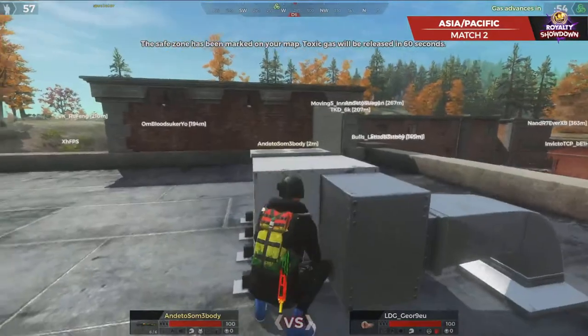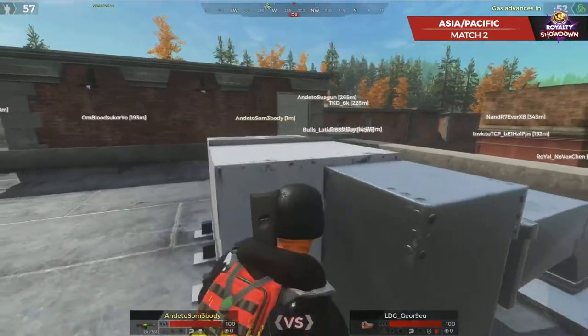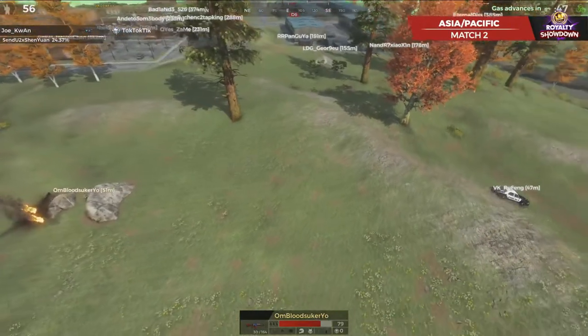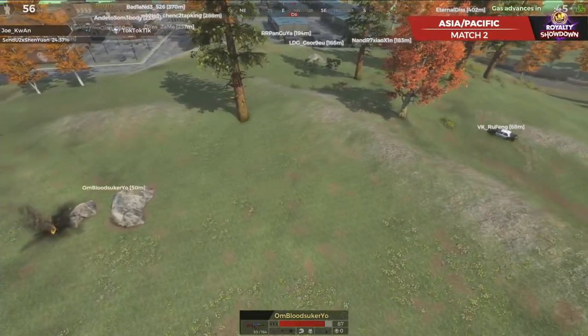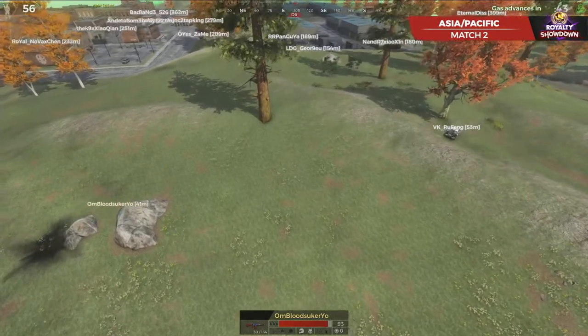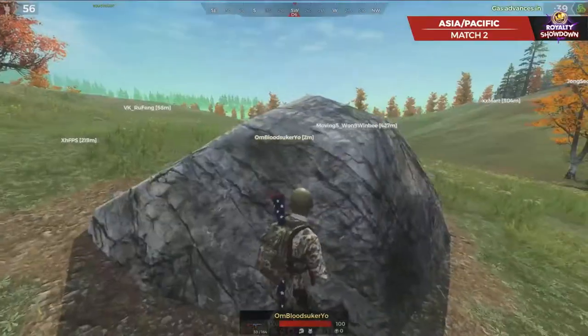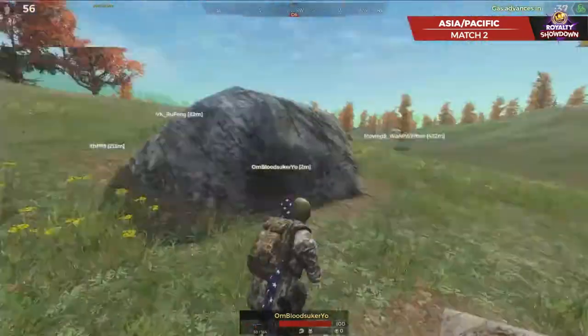Somebody does a quick pull there. Nice quick shot. Goodbye armor - showing he could do it. He just doesn't take the opportunity or take shots as often. That player played in the last one - is he qualified for Australia and this region? He's going to get eliminated as well in 57th place. Now we're on with Bloodsucker - he's got a few people to his left, a few people to his right.